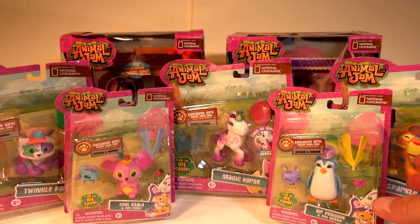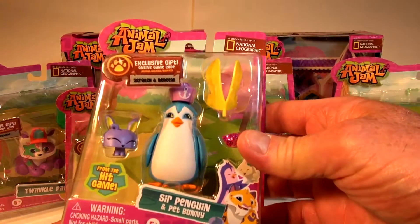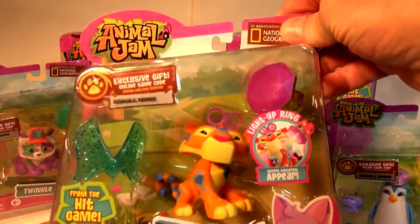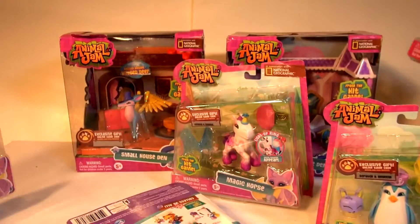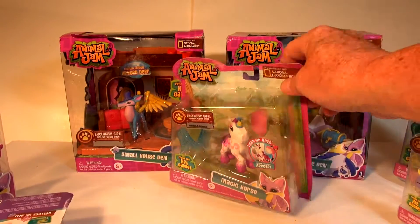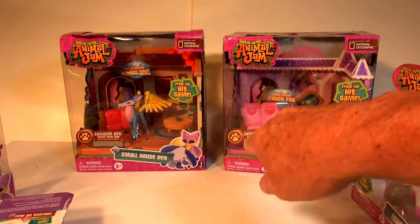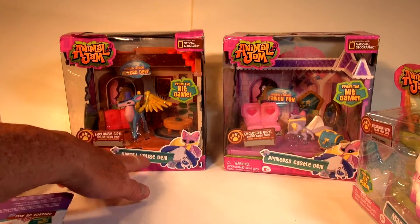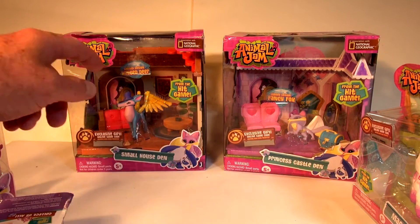Now let me show you what we have here first so you can keep in mind. We have Sir Penguin, Cool Koala, Magic Horse, Sparkle Tiger, and Twinkle Panda — those are the five individual toys. We also have two play sets: Princess Castle Den with the Fancy Fox, and Small House Den with the limited edition winged deer.